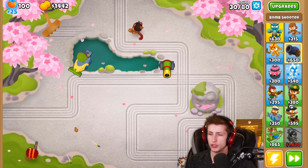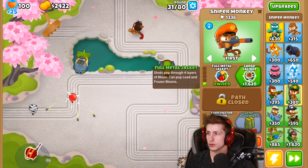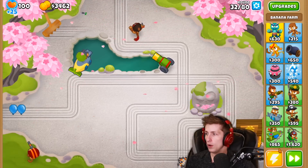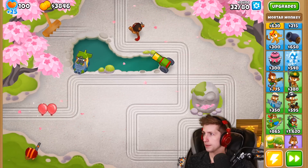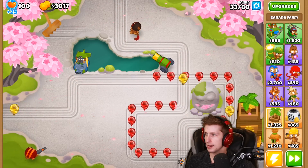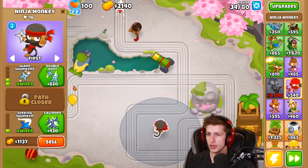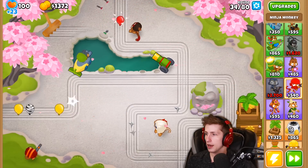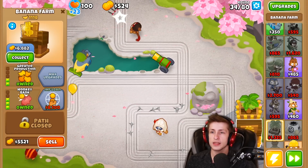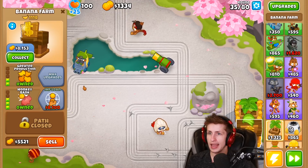This sniper monkey can pop lead and frozen — full metal jacket is its first upgrade, which is actually crazy. Let's get another banana farm because banana farms are awesome and we need as many as we can. We can't hit camo balloons still, so let's put a ninja down — sharp shurikens, double shot. Now we have this ninja down here and he's going to take care of anything that gets by.